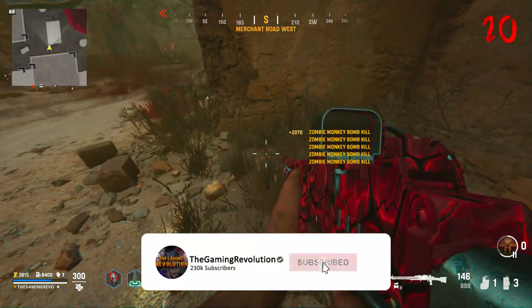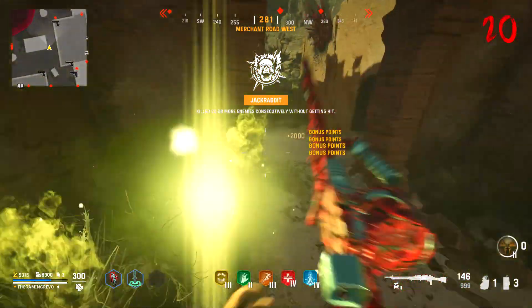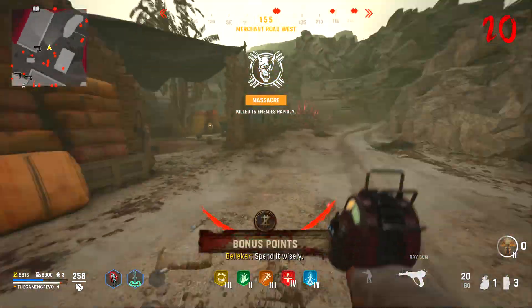In this video, I'll be showing you an awesome easter egg on the Archon. This allows you to get a bunch of free points, including a free ray gun. Whilst the easter egg isn't the most interesting in the world, I think it helps establish an important plot point for Call of Duty 2024 zombies.